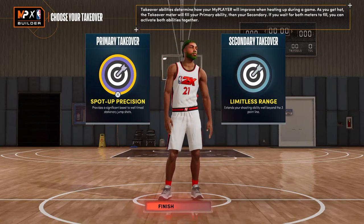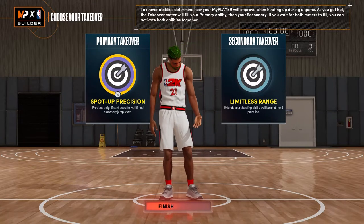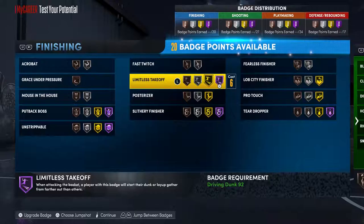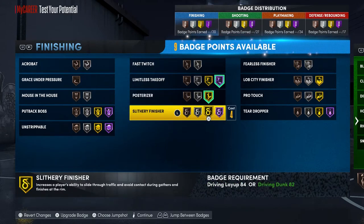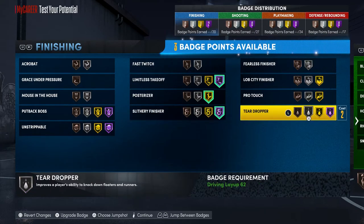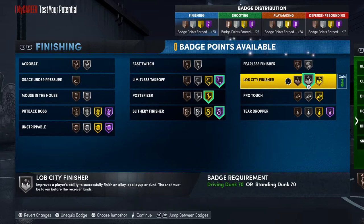Like I said, this is a really balanced build — you can do everything, I'm not exaggerating. For my badges, I have limitless takeoff on hall of fame. Posterizer on gold — if I could get it on hall of fame I would, but gold works perfectly fine. Slithery finisher on hall of fame, and then with the rest of the finishing points I put lob city finisher on silver, which makes the green window bigger and lets me catch those contact lobs.